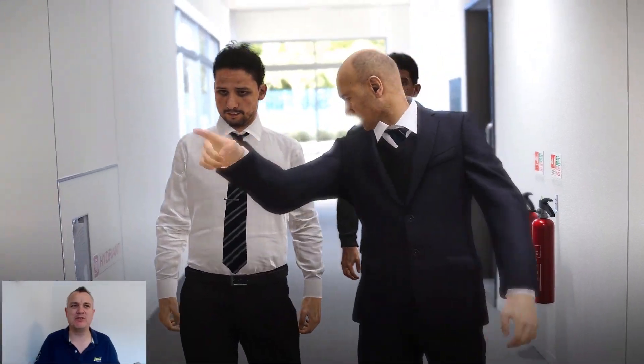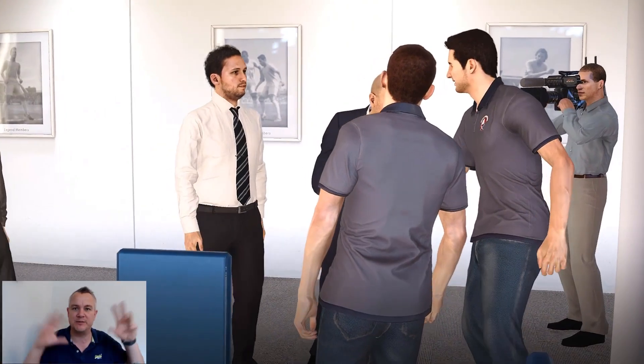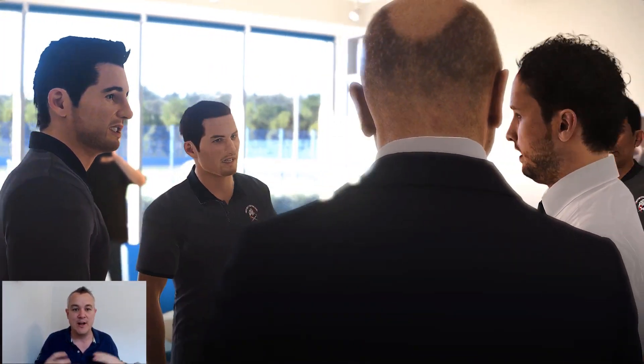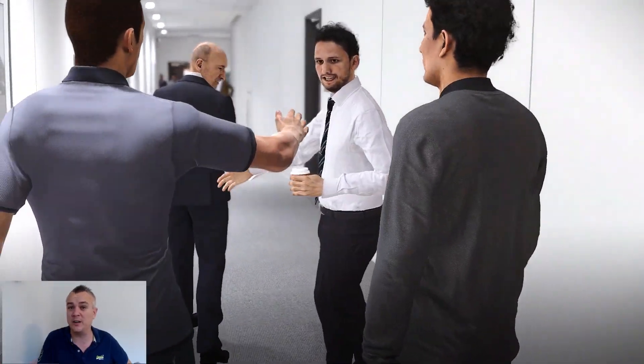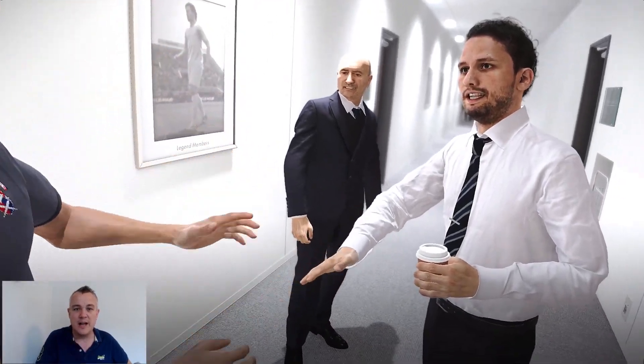We've set everything up. I haven't changed anything in the game settings — the transfer windows, the currency, the level of transfers — I haven't altered any of that. This is me meeting the staff at Huddersfield Town. They've called them Huddersfield BW, which is for blue and white, and the badge still says West Yorkshire Town. That kind of looks like Aaron Mooy — I don't know if it is, he's not at the club in real life.